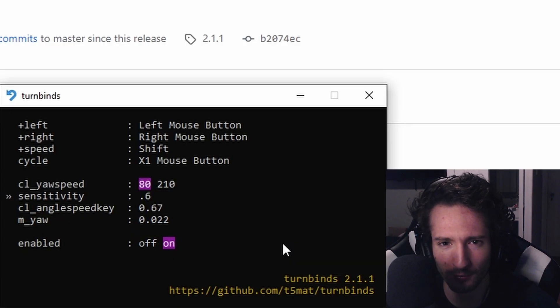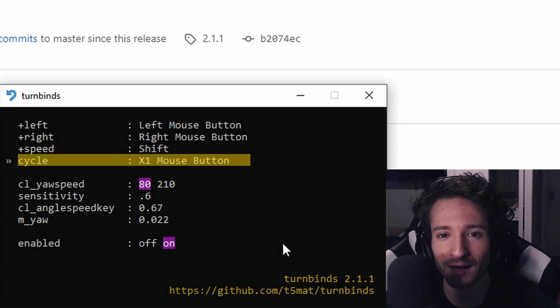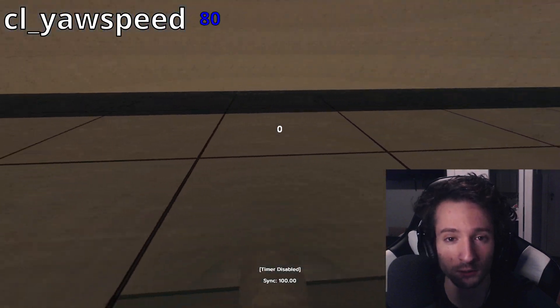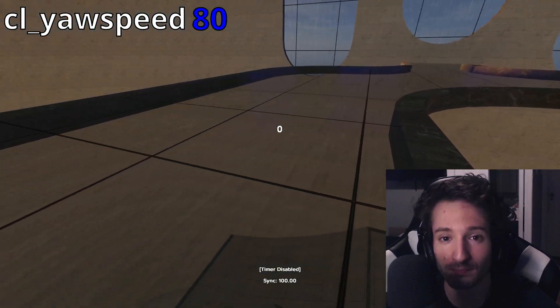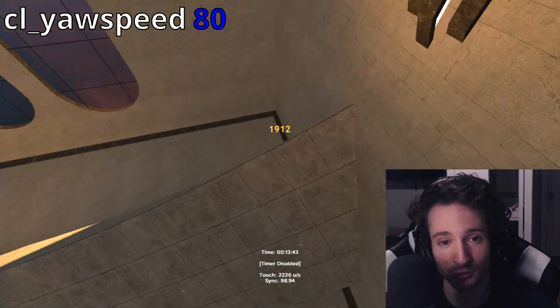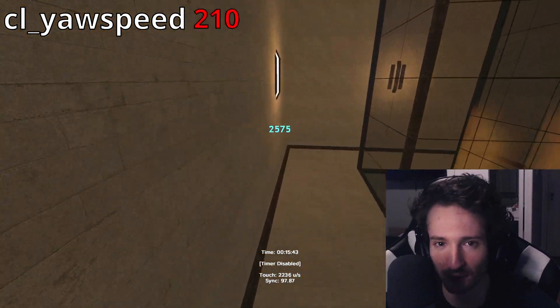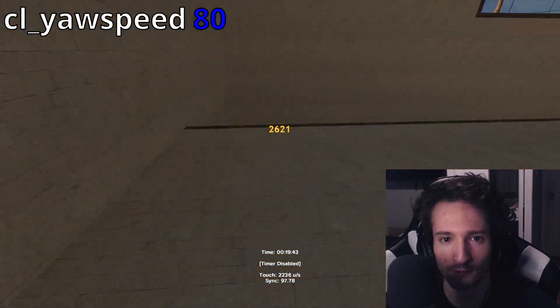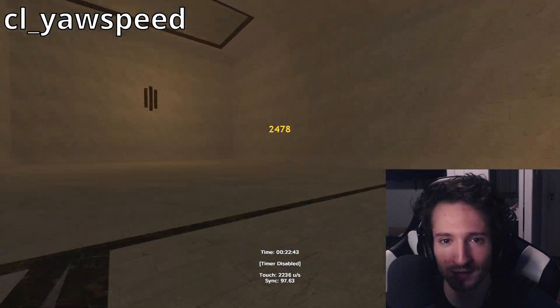Why multiple numbers? Because you can set a toggle yaw. Go back up to cycle and bind it to an open key — for example, I use middle mouse button. You will be able to cycle between a lower and higher yaw speed mid-run. For example, if you're on a very slow map you might start on 80, then press your cycle button and go up to 210. This is an amazing tool for when one turnbind value is not enough.